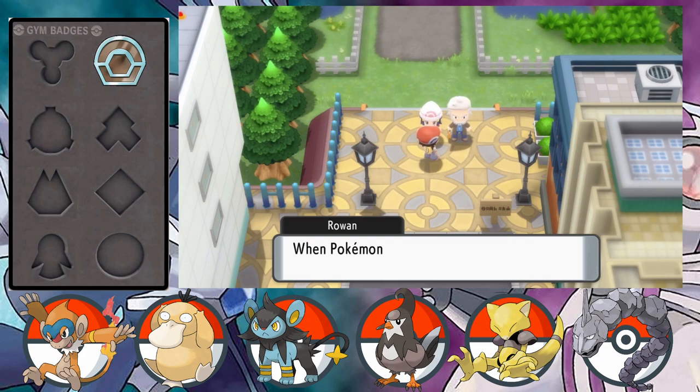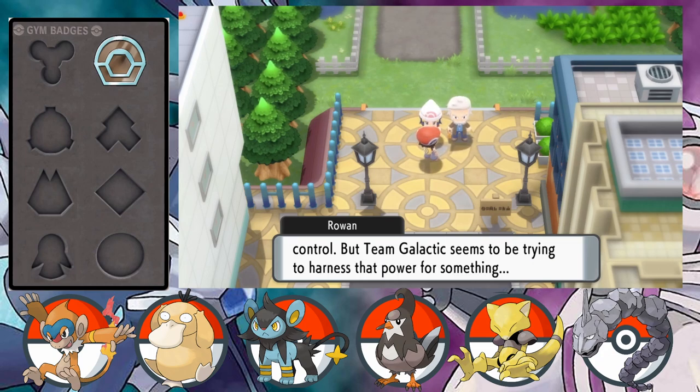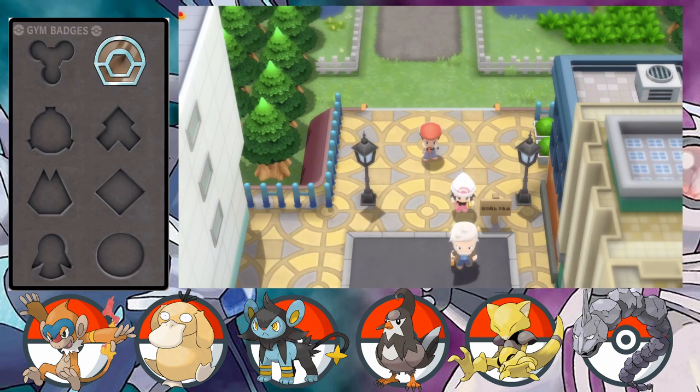After the battle, the Professor reflects: 'So they call themselves Team Galactic. When Pokemon evolve they release some sort of energy - I believe it's a mystic power far beyond our control, but Team Galactic seems to be trying to harness that power for something.' He then praises us: 'Well done Harrison, you battle quite capably. Seeing you trainers battle side by side with your Pokemon only makes me more confident in my decision to entrust you with a Pokedex.' He notes that 90% of all Pokemon are somehow tied to evolution and encourages us to keep working on our Pokedex.